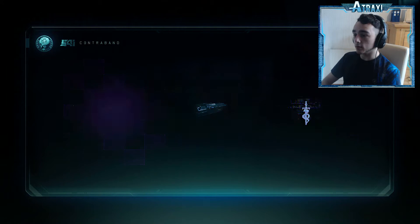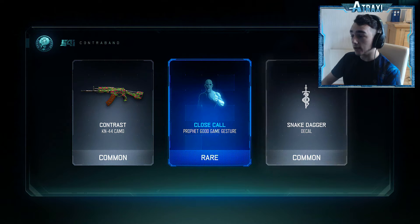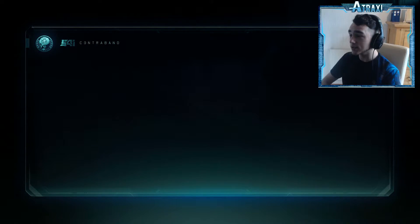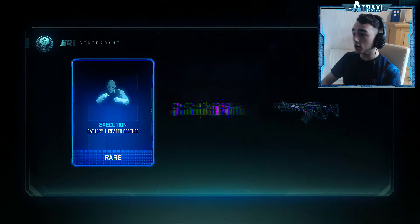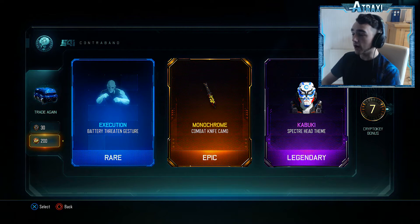I don't even know what number supply drop this is, but I'm just going to go with it. The Contrast KM44 camo, the code's called Profit Game Gesture, and the Snake Dagger Decal — we don't want these, we want new weapons. Execution Battery, Monochrome Combat Knife camo — pretty decent — and the Kubaki Spectre Head. A nice little rainbow drop there, but it's not what we want.